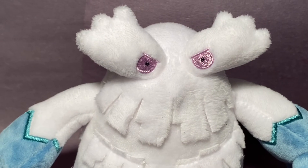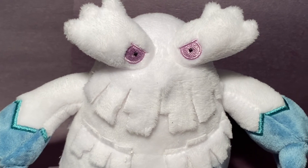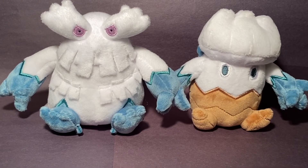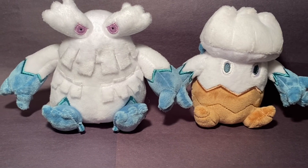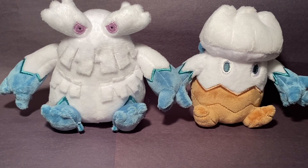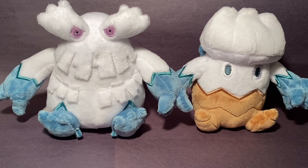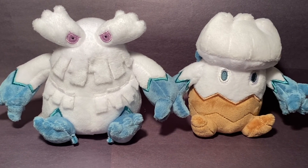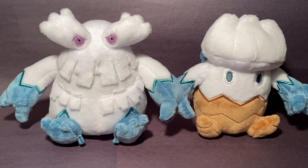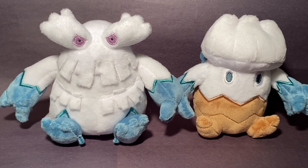Snover and Abomasnow give a new meaning to 'frostbite' and 'strong as a tree,' because while one is tough as a tree, the other — based on a tree but being a Yeti — does a ton of damage with Wood Hammer. It's interesting that they're both pack members, yet one is very social and likes to make new friends, while the other isn't fond of strangers and prefers to stay high in the mountains.